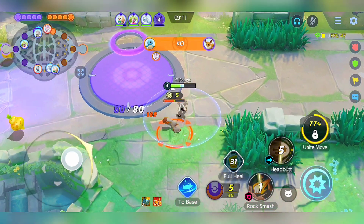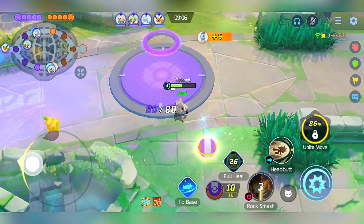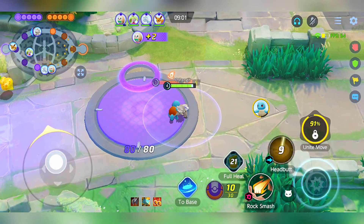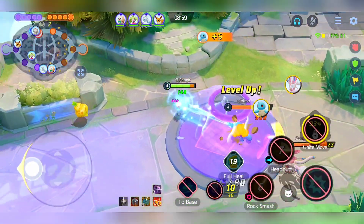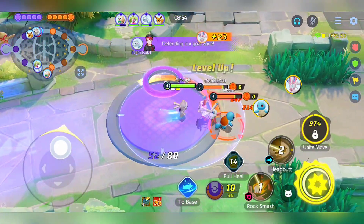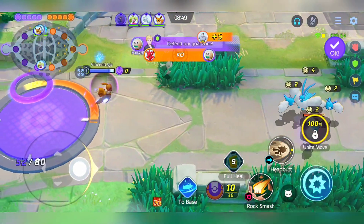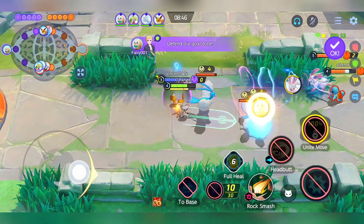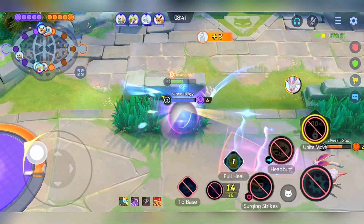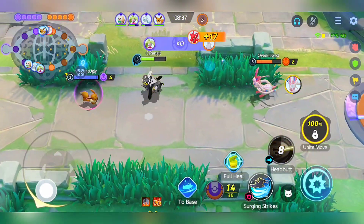Early Game Dominance. In the early stages of a match, Urshifu truly shines. To fully exploit its potential, you'll want to focus on stacking your attack weight. If you're following a similar build to mine, which centers around maximizing surging strike damage, consider equipping an attack weight. Additionally, a Razor Claw can be instrumental in augmenting the damage of Urshifu's boosted attacks. It's worth noting that once Urshifu employs surging strikes, it automatically gains two boosted attacks, which are crucial for reducing the cooldown of this potent move.